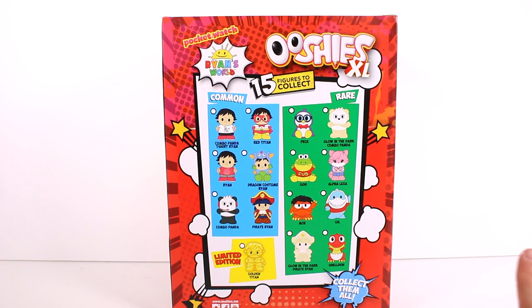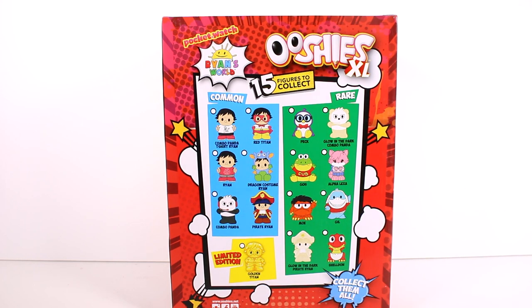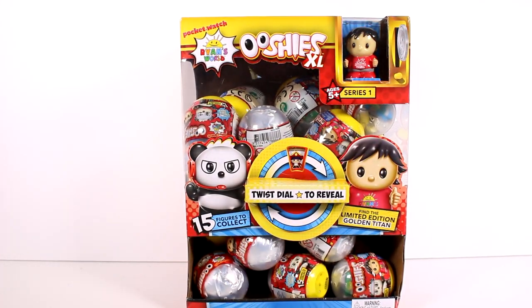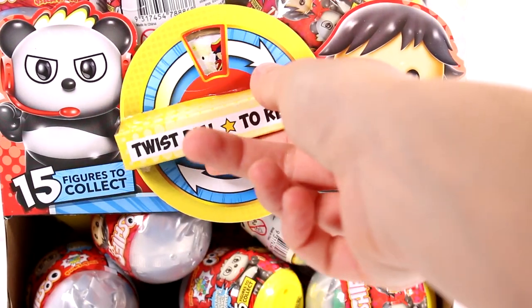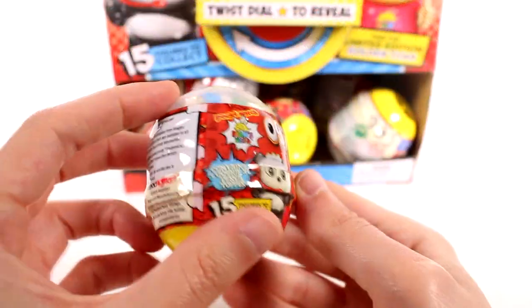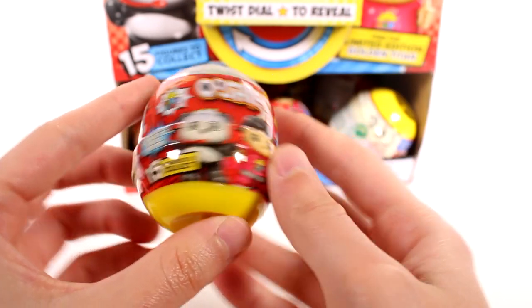We're going to check out the back — this is our little checklist. I love how the names are under everybody because sometimes I'm just very forgetful. We have commons, we have rares, and then of course the limited edition. What we're going to do is open up this entire case, or open as many until we get the entire collection. Since there's a limited edition one, we'll probably end up opening the whole case. One cool thing about the packaging is this little dial — it doesn't do anything but it's really cute, and if you twist it you can see a different character every time.